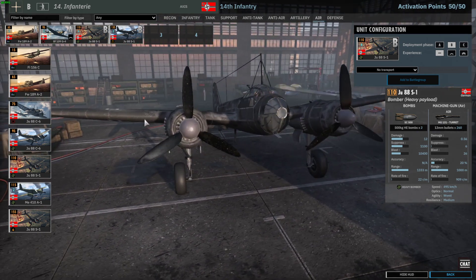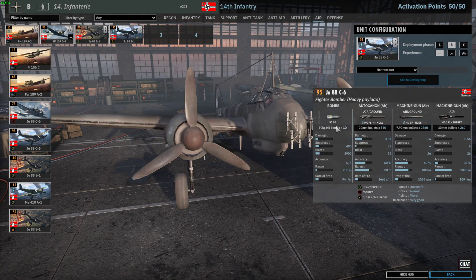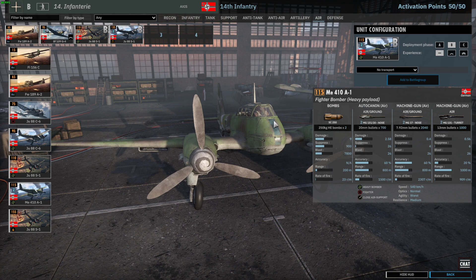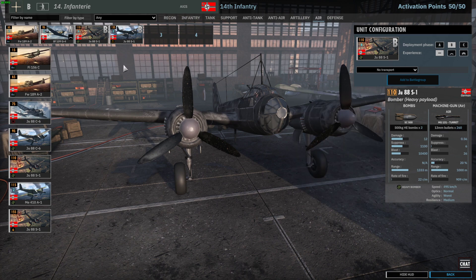The Focke-Wulf is more durable than the Fieseler Storch — bad resilience instead of very bad — and double the speed, so it can get out of sticky situations more reliably. The BF 109 G4 isn't the most amazing fighter but has somewhat solid availability, a cheap price, and can hunt down bombers at 630 km/h. Together with the Flak feelings you have some air defense. Then the JU 88s in two forms: the cluster bomber does its job if the enemy does a big push. The JU 88 standard bomber with 1,000 kg bombs gets four sorties in B-phase, which is not too shabby.